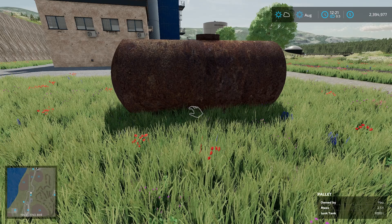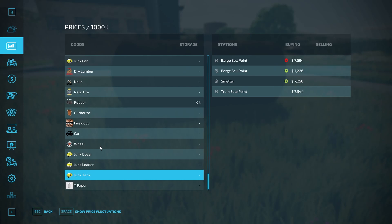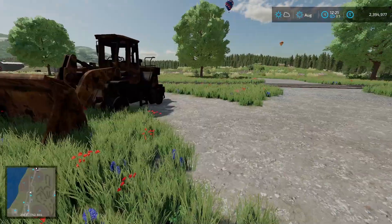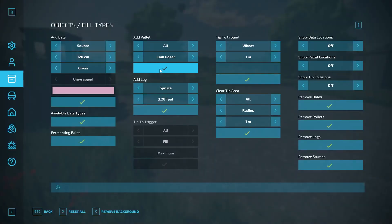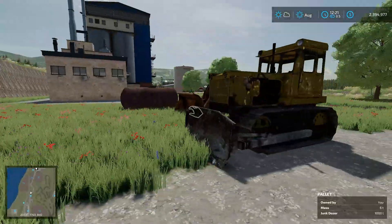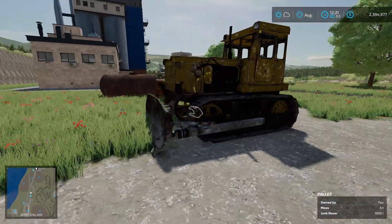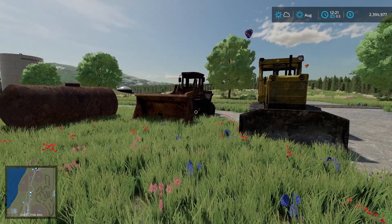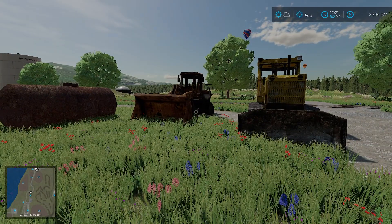Quick amendment: I found the junk tanks - they're not actual tanks, the photo of the vehicle is very misleading. The junk dozers look like dozers and the junk loader looks like a loader, so I'm assuming you find these on the map. I didn't fully figure that out yet, but that's what I've got for you guys. Hope you enjoy the video!